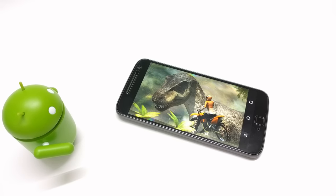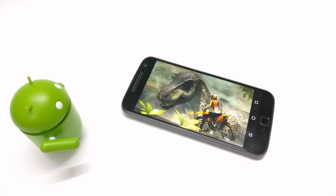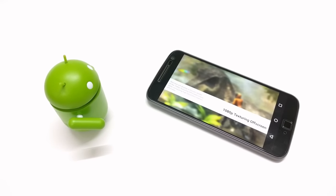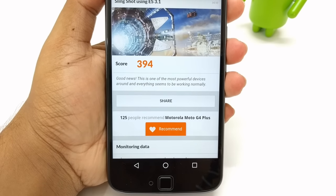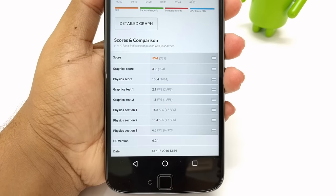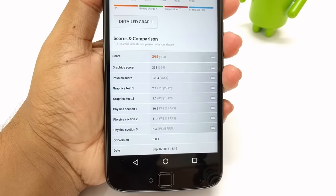Hey everyone, in this video I will be playing some games on Moto G4 Plus and also check if there is any overheating issue or anything else. Moto G4 Plus is powered by Snapdragon 617, which is an octa-core CPU paired with Adreno 405 GPU. Four of those cores are clocked at 1.5 GHz and the other four at 1.2. I have the 3GB variant of Moto G4 Plus.